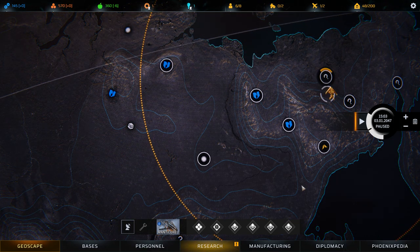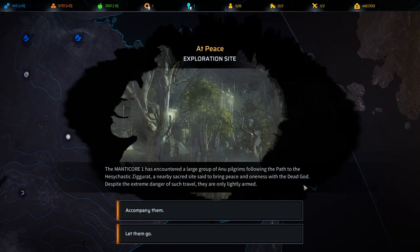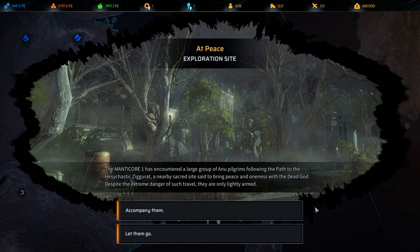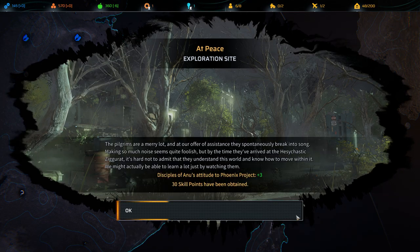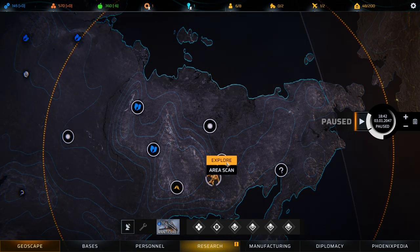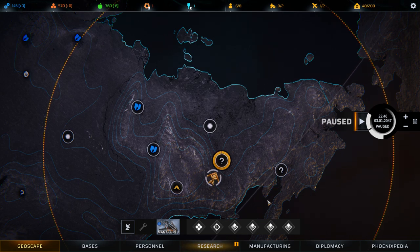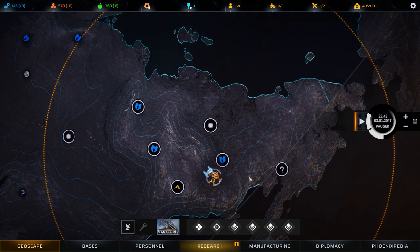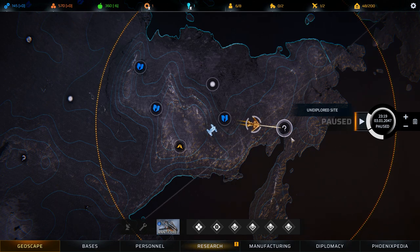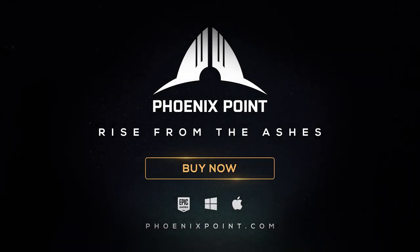Ambushes — unique events that happen whether you want them to or not. Your team is ambushed by an enemy and must survive long enough to evacuate the area. Events — these are story-based events that often present the player with multiple choices offering a range of risks and rewards. There are other location types that may result from an event, research, or from other story missions.